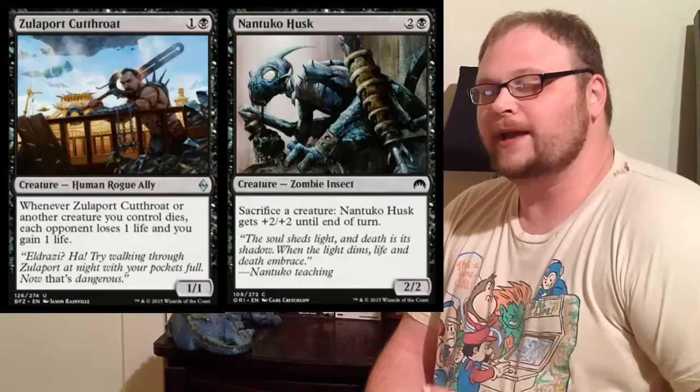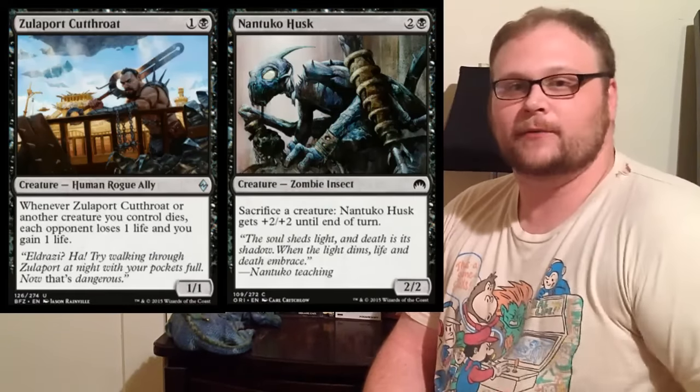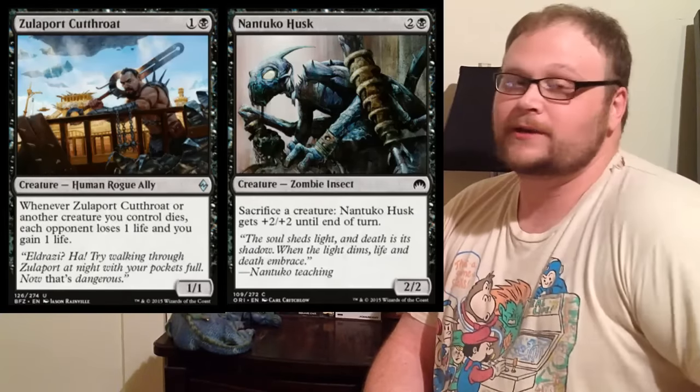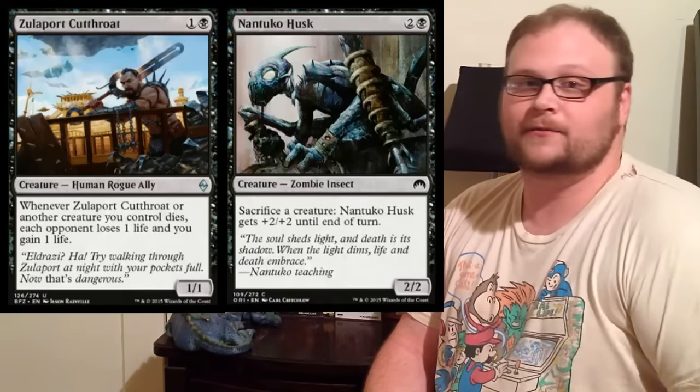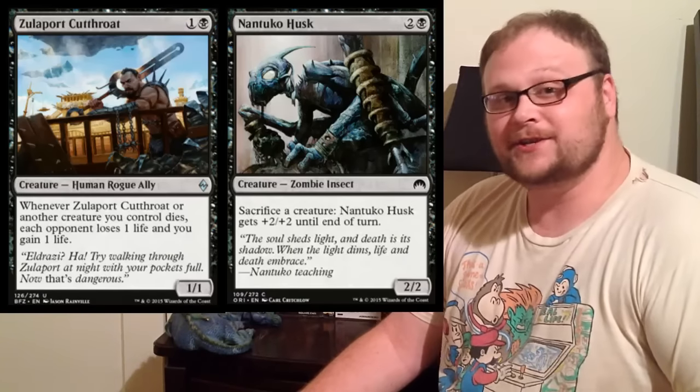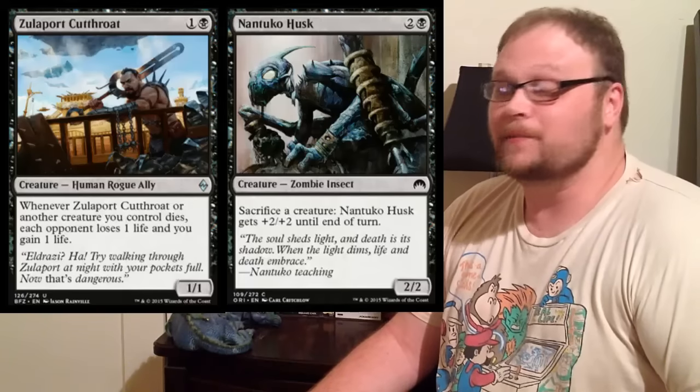For the current format, we have our own Blood Artist in Battle for Zendikar: Zulaport Cutthroat. The two core cards — the shell of the deck — are definitely Zulaport Cutthroat and Nantuko Husk. The whole deck works off the interaction between these two: whenever you sacrifice a creature to Nantuko Husk, it gets bigger and we gain incremental advantage in the form of drain.